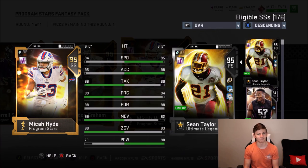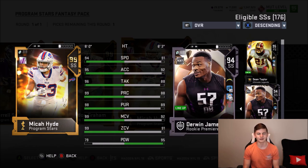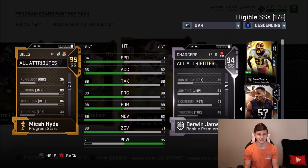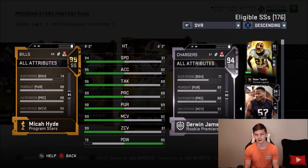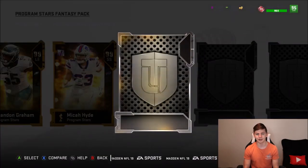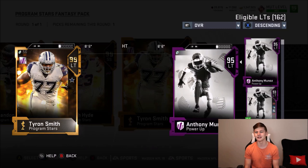Next up Micah Hyde — I thought he'd be slow but actually 94 speed, not bad at all. He's got 94 speed, 95 acceleration, 96 tackling, 99 play recognition, 98 pursuit, 99 man, and 99 zone — an extremely good cornerback or safety. However, his hit power is only 79, so he's not going to be laying big hits. He has 86 catching and 89 jumping at six feet tall. His block shed is 74. He's an exceptional coverage safety, just wish the hit power were higher.